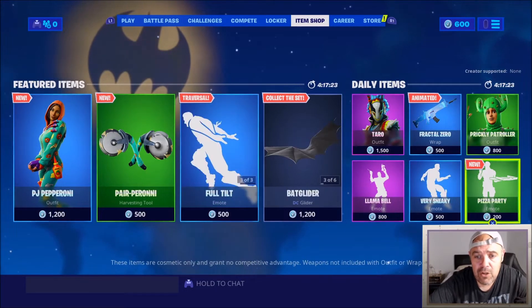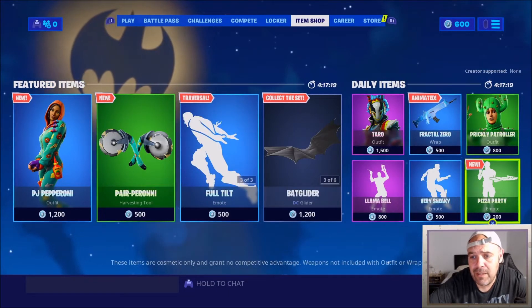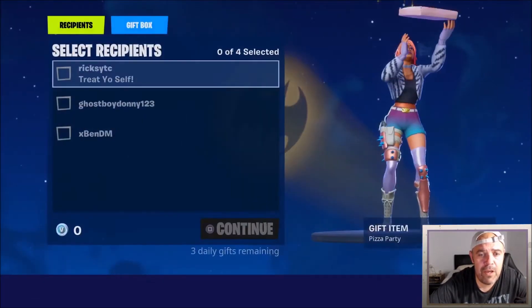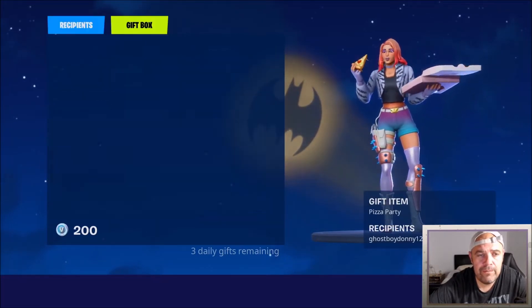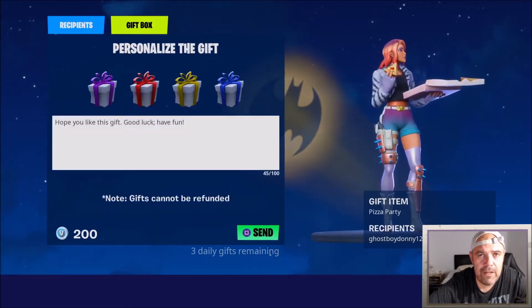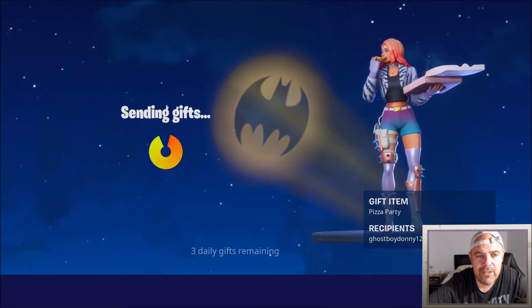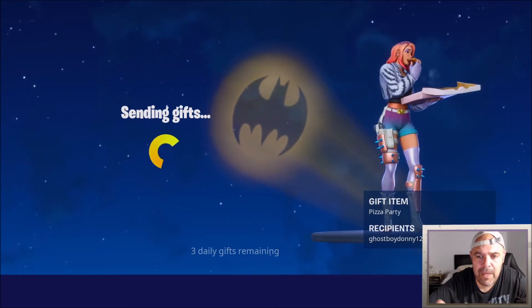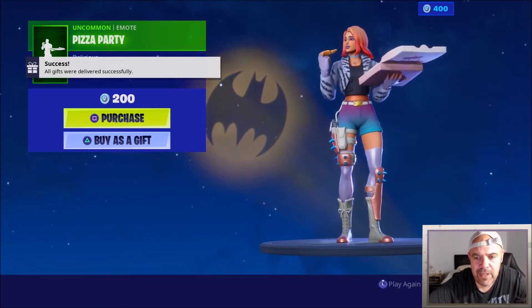Then you'll be able to gift the skin. I'm in the item shop now. I like the pizza party emote — I'm gonna buy this and gift it to my other account. I'm gonna highlight my name, press continue, and you can fill in a personalized message. I'm gonna press send and it's sending the gift. It'll come up showing what the item is and who it's sending to.